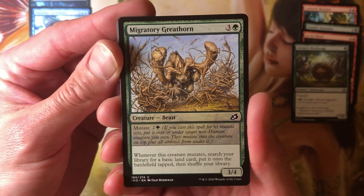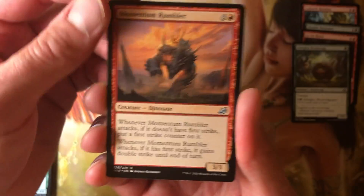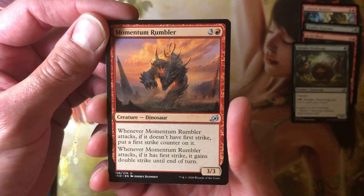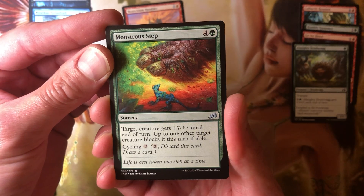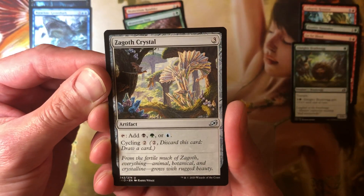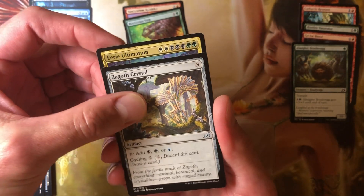What do we got here? We got Migratory Greathorn - when it mutates, search your library for a basic land card and put it on the battlefield. This is common, sorry I miscounted. Momentum Rambler - if it attacks and doesn't have first strike, it gets a first strike counter; if it has first strike and attacks, it gets double strike until end of turn. Not going to trash that. Target creature gets +7/+7 until end of turn, and up to one target creature blocks it this turn if able. That's kind of removal in green - I don't hate that.